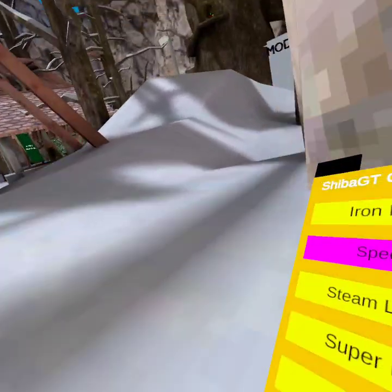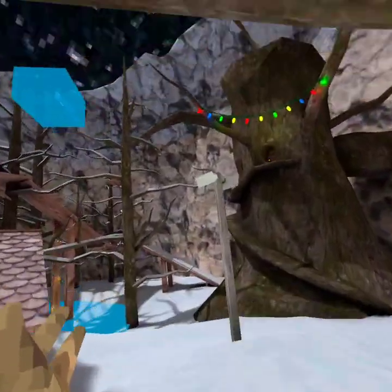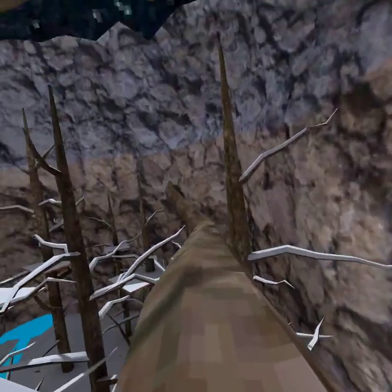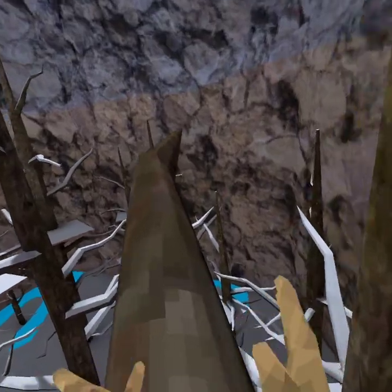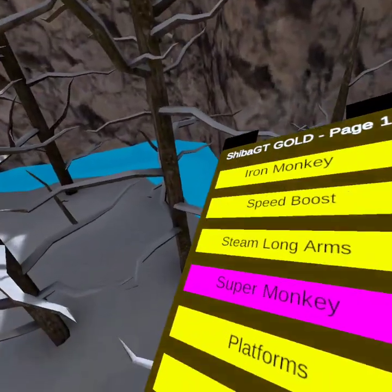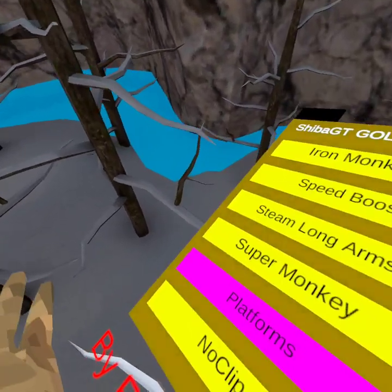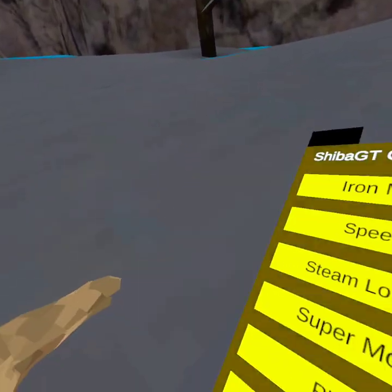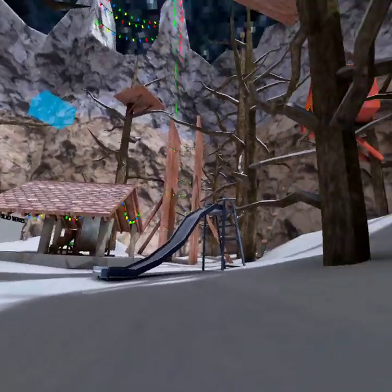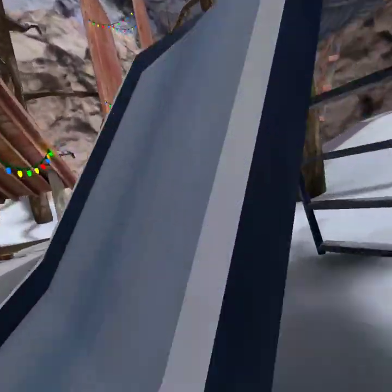I got on the server with some people before but it took a long time. Super monkey — you have to hold your A button, and if you get stuck in the air just press your B button on your right controller. And then platforms, just like ordinary platforms. And then noclip — if you noclip it's like you go through anything, and with super monkey it's just too powerful.